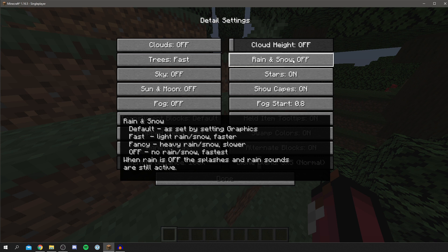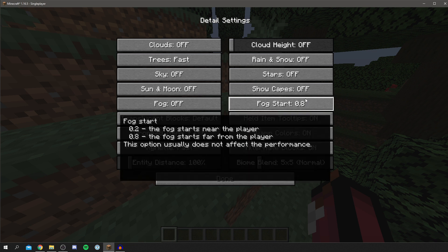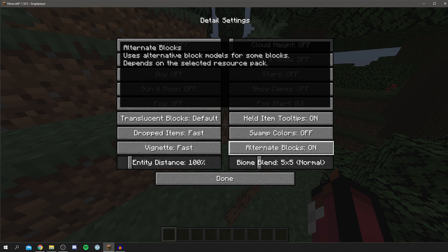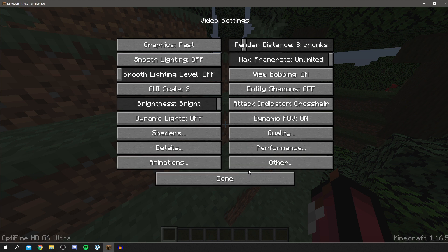In the right-hand column, Rain and Snow should be completely off for best performance. Stars should be off as well, and Show Capes off. The Fog option here reportedly doesn't affect performance much, so that's more up to you. Held Item Tooltips don't make much of a difference. Swamp Colors and Alternate Blocks can both be off. Biome Blend dragged all the way down to off is the fastest. Click Done.